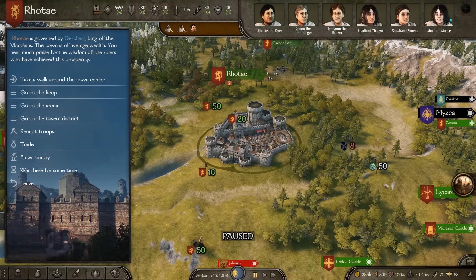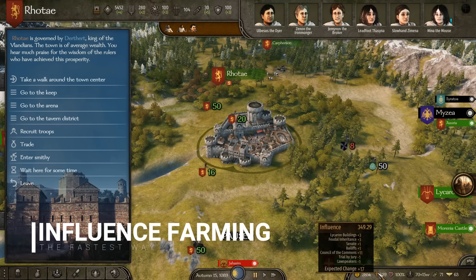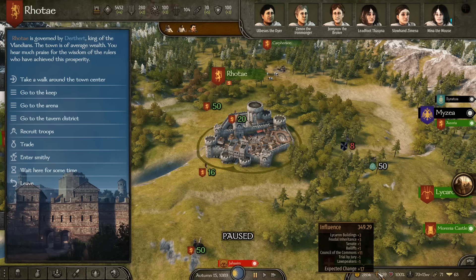Tip number four is influence. Influence is a kind of currency that you unlock after joining a major faction — which you can do again after clan tier two. Influence is basically a currency you're going to need a lot of, and it unlocks a whole different aspect of the game.